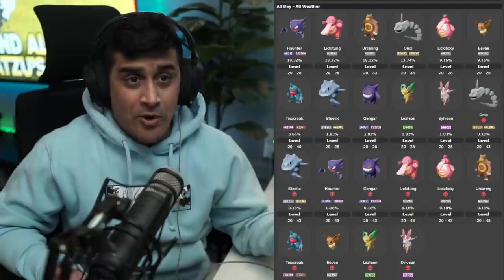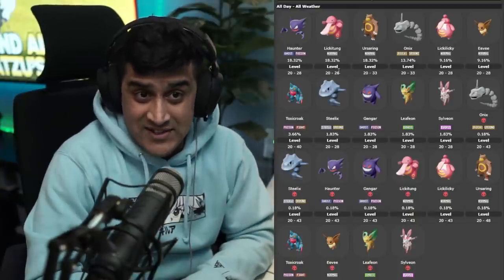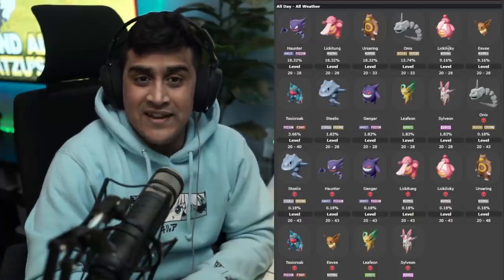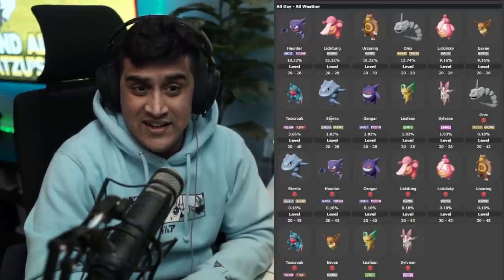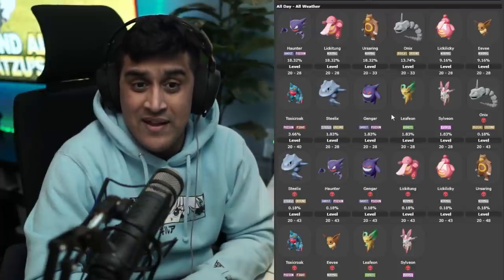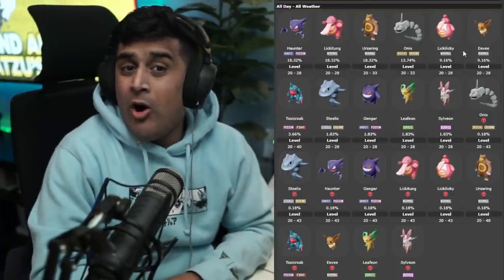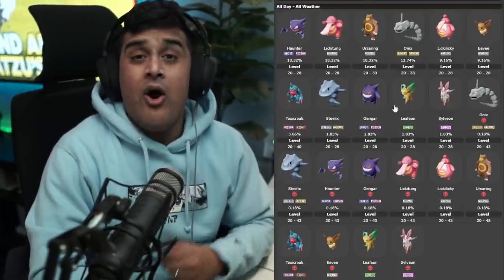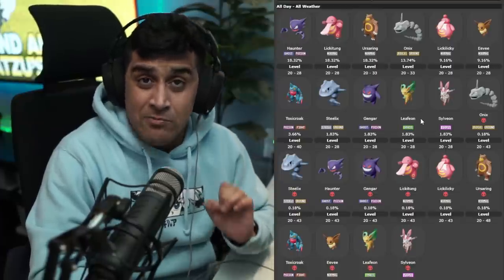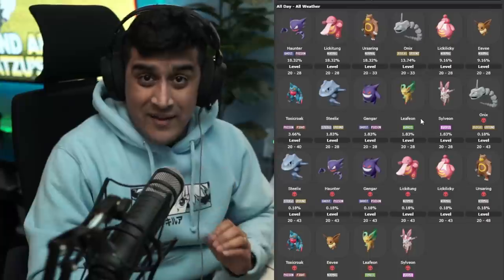For the Obsidian Fieldlands, the Pokemon that constantly spawn and despawn include Haunter, Lickitung, Ursaring, and Onix with the highest spawn percentages, followed by Lickilicky, Eevee, Toxicroak, Steelix, and Gengar. Steelix and Gengar are around 1.83% each, and you also get Leafeon and Sylveon spawning here. All of these Pokemon have a chance for their Alpha variant to spawn, but that's only a 0.18% chance.